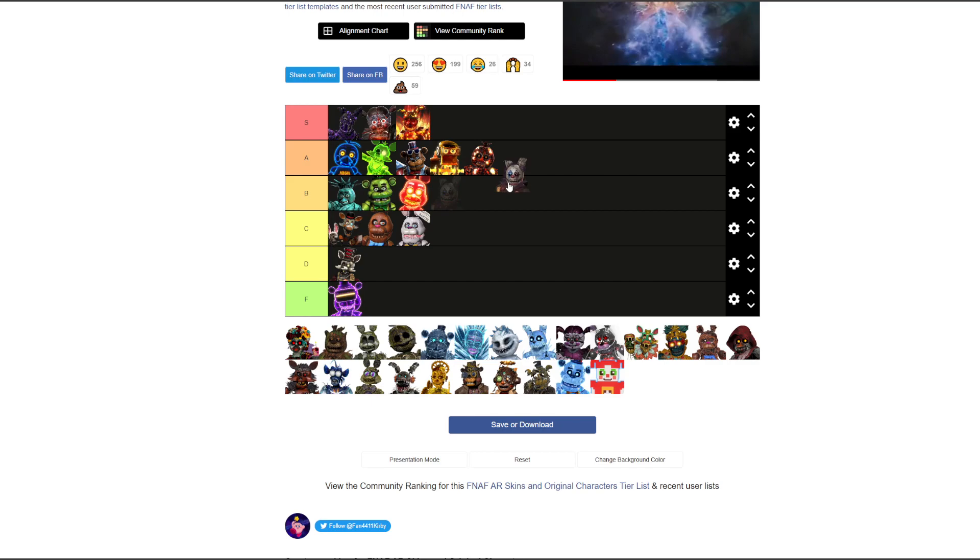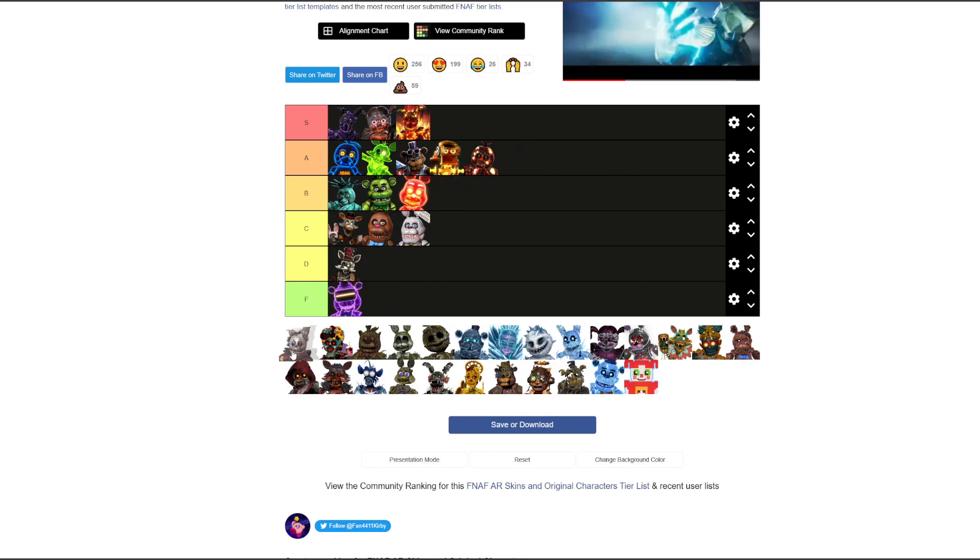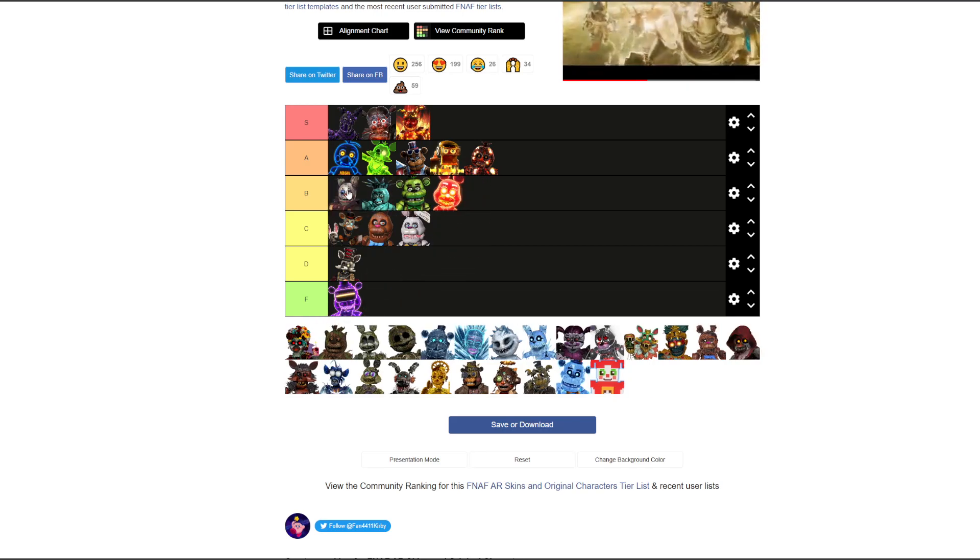Clown Springtrap — he's fat as heck. The design's cool, not comfortable going too low or too high. B tier — top of B for sure.